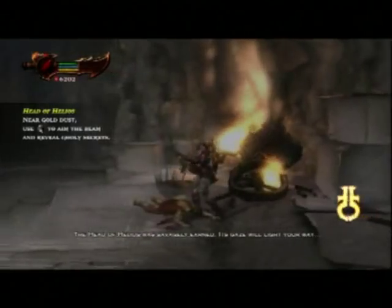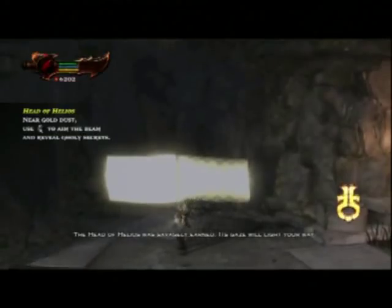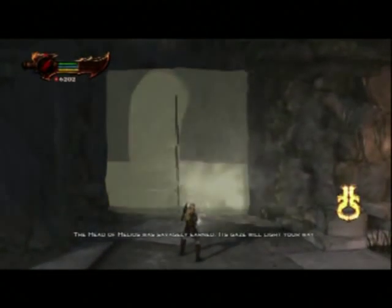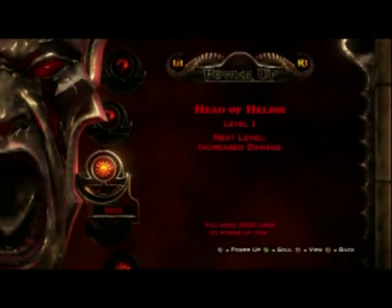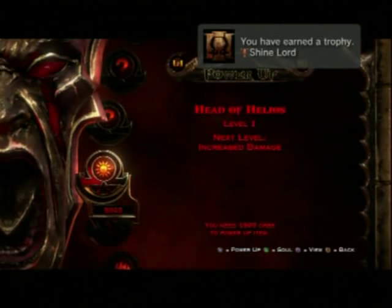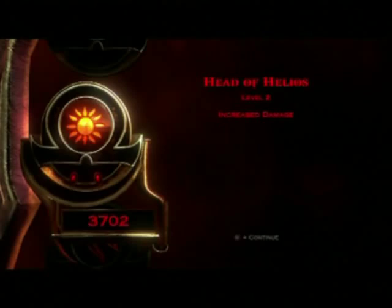The Head of Helios was savagely earned — its gaze will light your way. With the Head of Helios, you can shine its light at walls to reveal secret doors and secret item chests. I'm going to upgrade it to its maximum level right now since I have enough orbs. Though upgrading the Head of Helios is pretty much a waste of red orbs, since it has absolutely zero use in combat whatsoever.